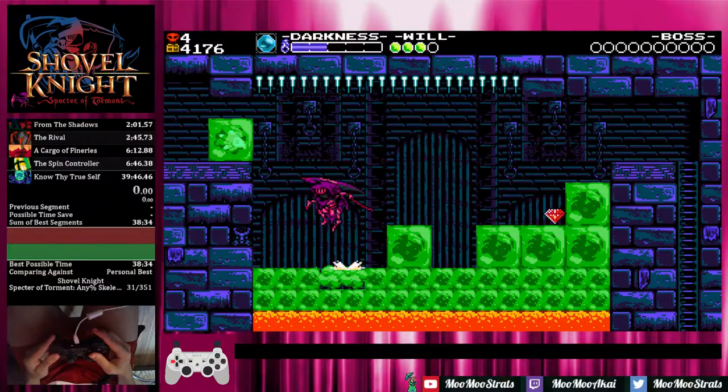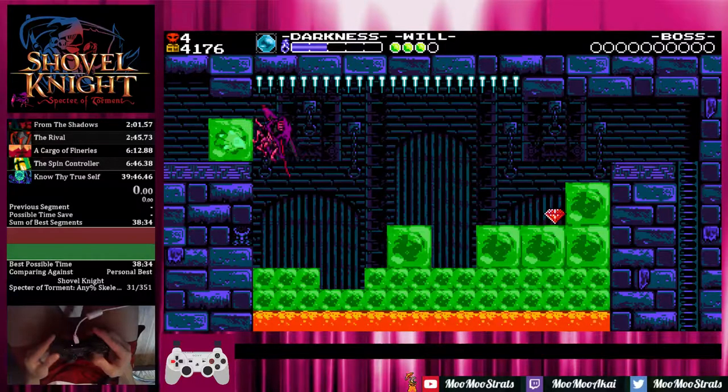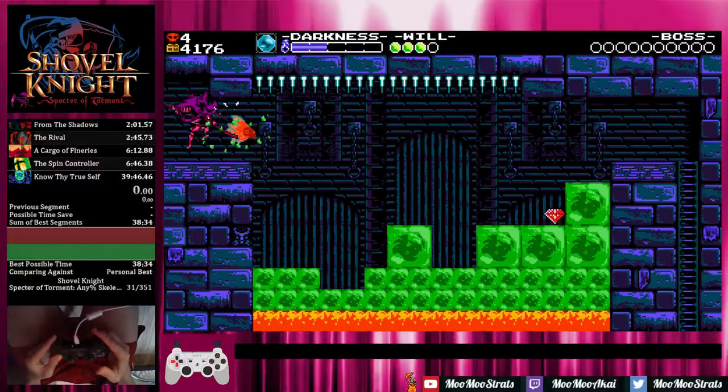You can literally just keep holding left from that point, and when you approach the slime block with the birder, just wait until you drop down a bit before you start walking up it, then do an attack to break it, you'll drop down, mash your attack, and you'll attack the birder — and you'll be out of the room.